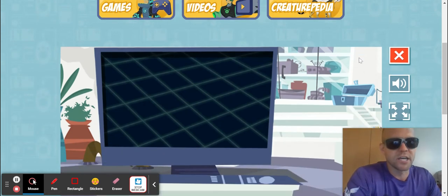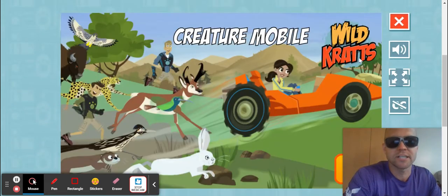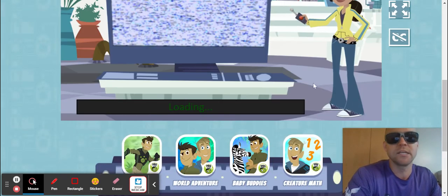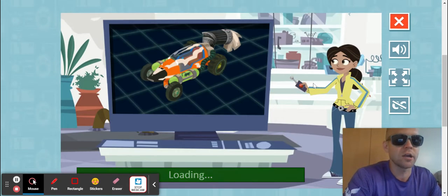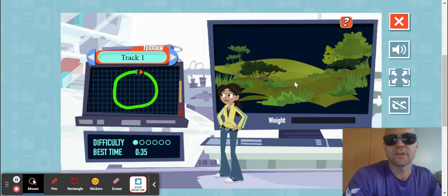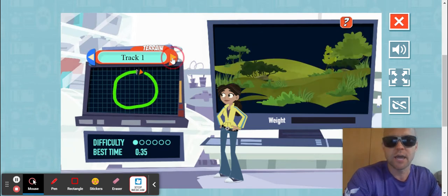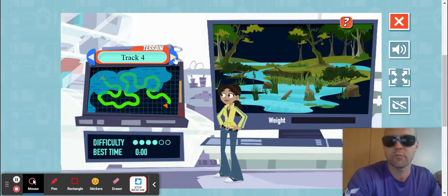This was suggested by one of the students in class. The idea of Creature Mobile is you build a racing structure or car and add different animal adaptations to it to make it go faster. Now there are different tracks — track one is the easiest.